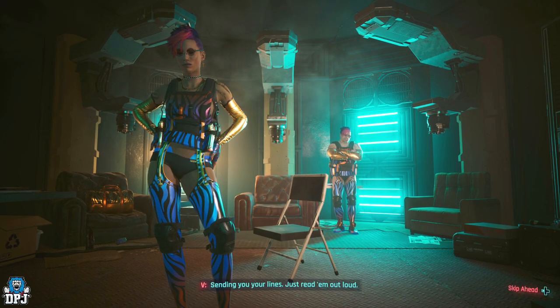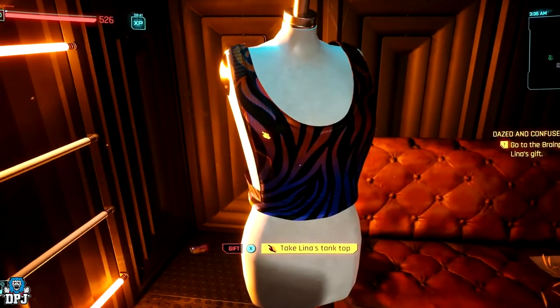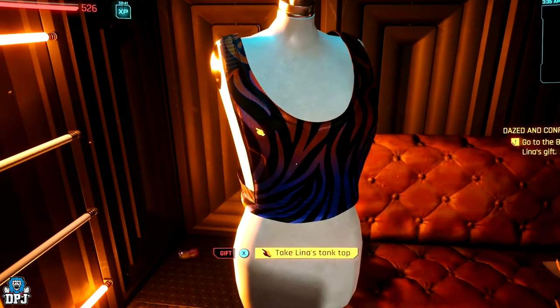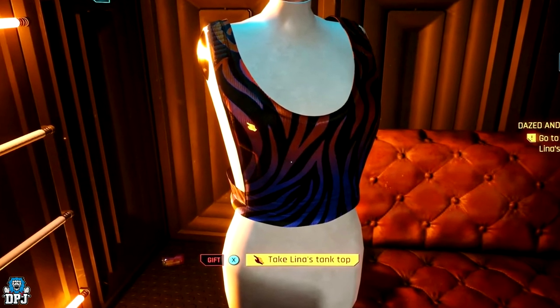The third choice of sending Lina a letter and hearing your lines — if you are a female V, I believe — will allow you to grab her tank top which will be downstairs from this room. I'm a male V so I never got this tank top.